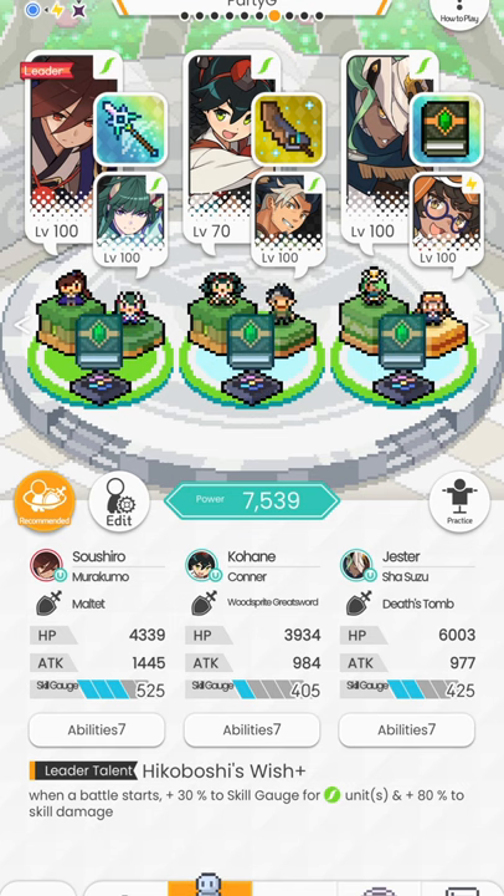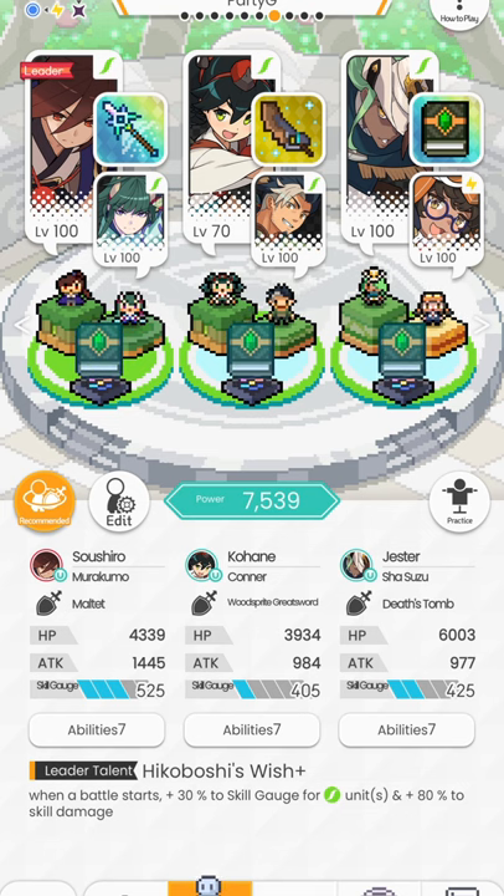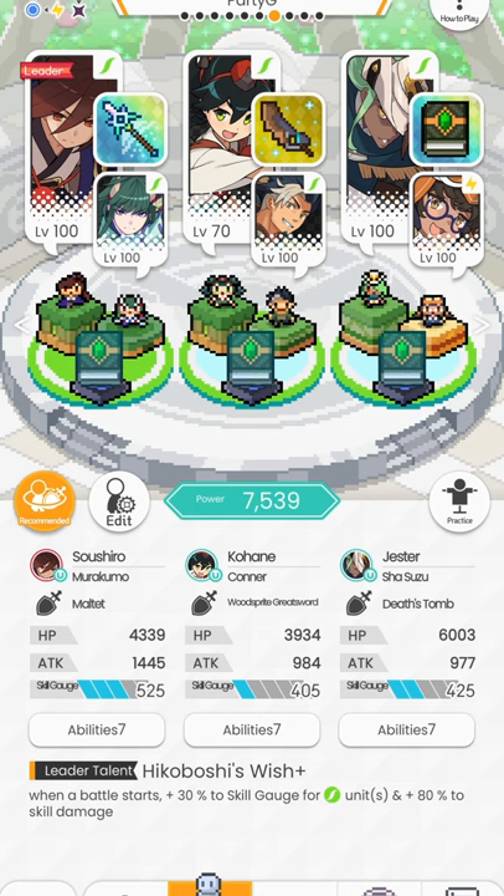That 55% comes from the Death Book and the Death Book core, as well as Sushi's skill. Because Sushi himself has the Death Book core, he also grants himself 5% after he uses the first skill. Therefore, after all three unit turns — Sushi, followed by Kohane, followed by Jester — Sushi will be up to 87% skill gauge. This is very important, and you're going to see why in the run showcase.